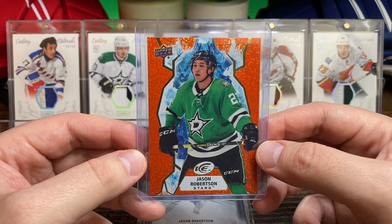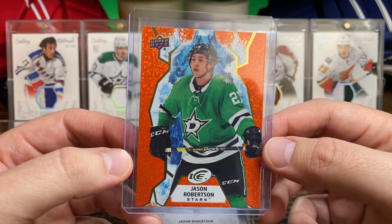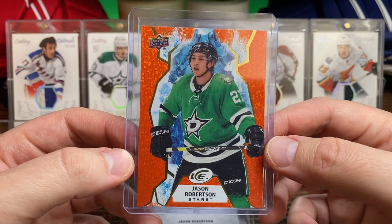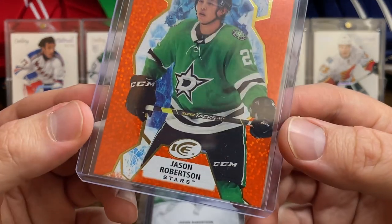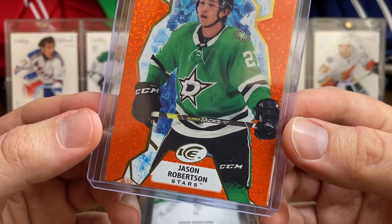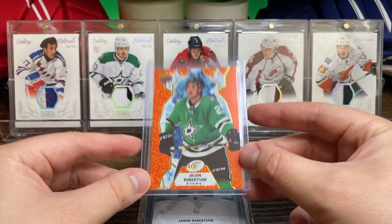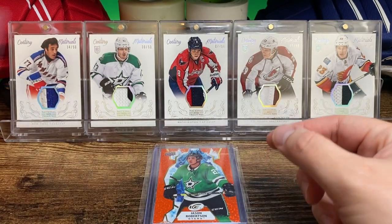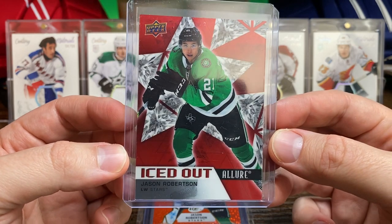This is the Predict Ice orange parallel — I don't know if it's called orange speckle or shimmer or something — but it's got a kind of a nice glittery effect to it, not numbered or anything, but a nice looking card nonetheless.